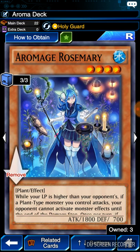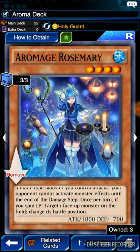Here comes the other one. This one has weak defense but decent attack for a 4-star monster. While your life points are higher than your opponent's, if a plant monster you control attacks, your opponent cannot activate monster effects until the end of the battle step. So if Man-Eater Bug or Level Bug or any other monster that would stop, destroy, or summon anything — their abilities cancel, as long as this monster is on the field and you attack with plant monsters. Once per turn, if you gain life points, target one face-up monster on the field and change its battle position — so I can switch my monsters or my opponent's to attack or defense depending on strategy.